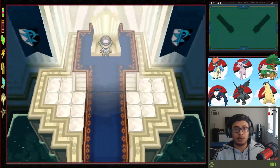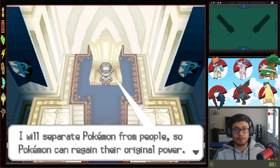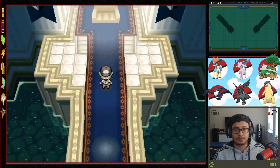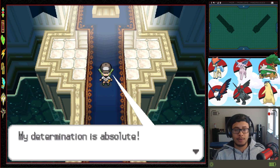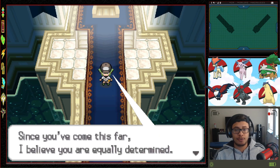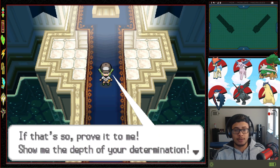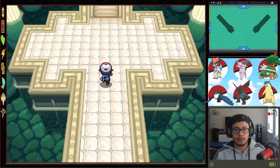N speaks: what he desires is a world for Pokemon alone. He will separate Pokemon from people so Pokemon can regain their original power. His determination is absolute — he will prove the value of his beliefs even if his Pokemon friends get hurt. Since the player has come this far, he believes they are equally determined — so prove it. Let's go!